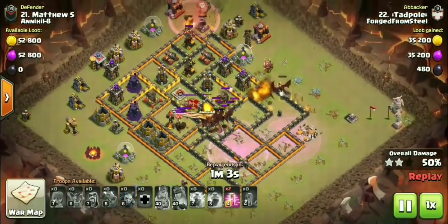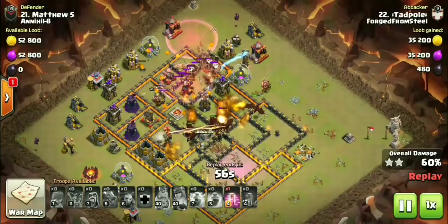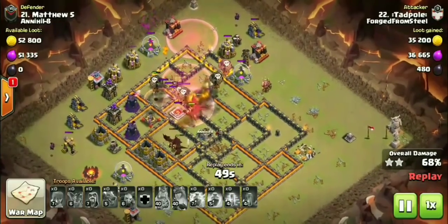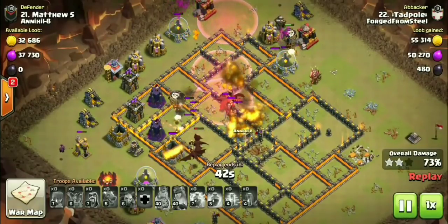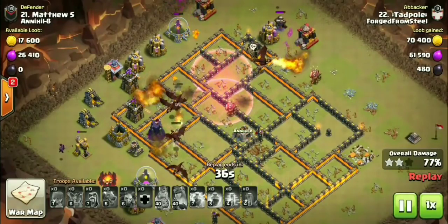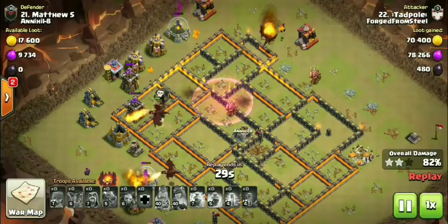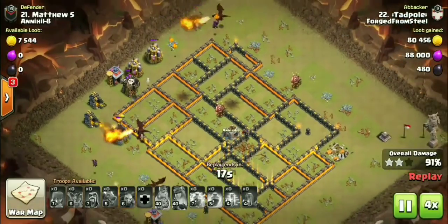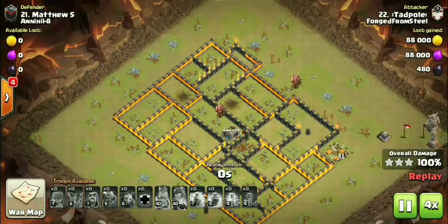Especially with how these air defenses are laid out. He went ahead and got one air defense with his queen from over the wall, set a funnel with his king to keep all the dragons inside over at 3 o'clock, zapping the inner air defense and having a beautiful Lalo. We're not seeing clone as much — it is still around, but we're seeing a lot of different variations to dragons. Make sure you guys are practicing with dragons, practicing in these FCs.